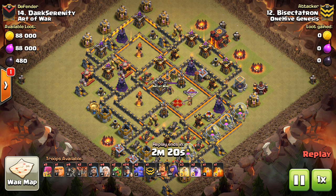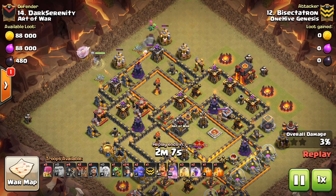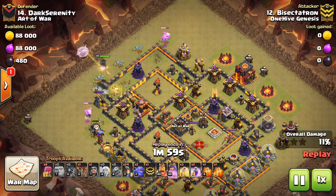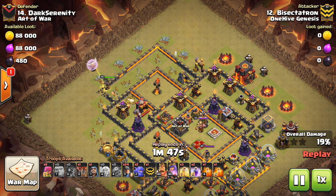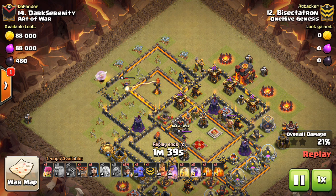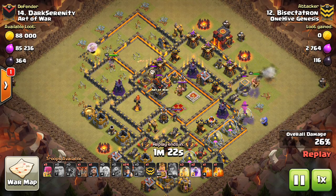The idea is to do a Queen Walk or a Queen Charge of some sort, and as you'll see in these replays it can be either one. You can get aggressive with your Queen and charge her in there to bite off a big chunk of the base, or you can have her play a smaller role, just walking around the outside while the miners take on a bigger chunk. This strategy works very well against lower level Town Hall 10s, though it can be successful against max Town Hall 10s too. It works especially well against bases that don't have max defenses.